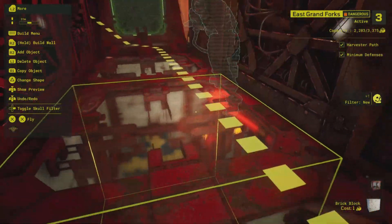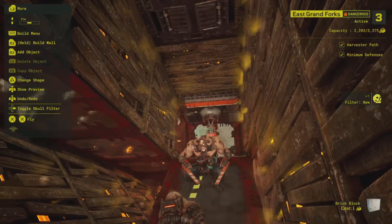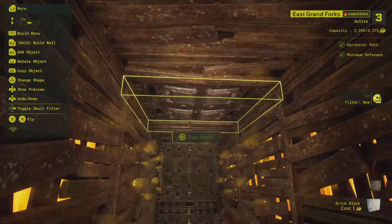Got some more Impalers on the ceilings. Got two bolts. Bomb. Bomb. And of course, the Djinn Mat.